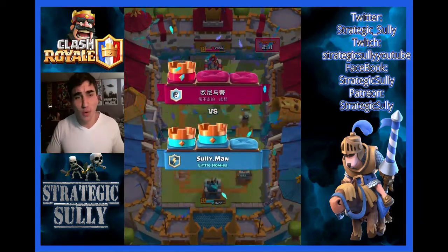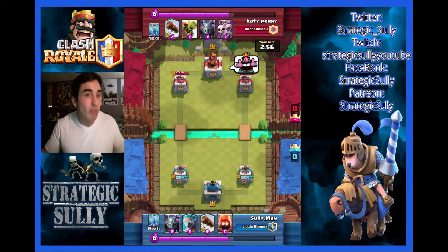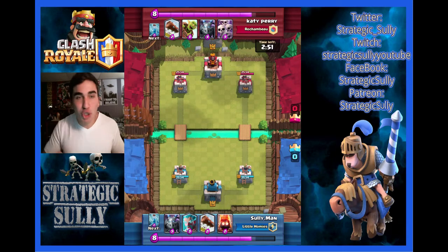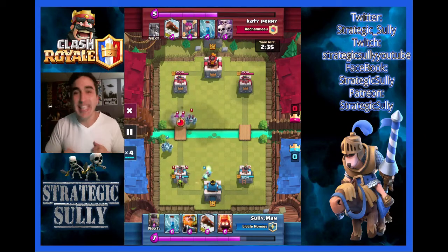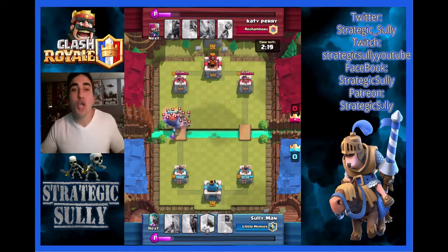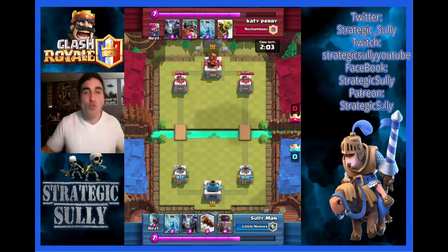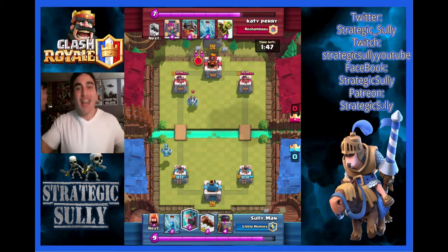Like I promised you guys, we're going against Katy Perry — probably the one and only, the singer in the clan Rochambeau. Crank it into four times speed. Katy could not handle the heat of my deck — it was a whole lot of fun. She put up a good match, props to her. But she can't handle Solo Man, she can't handle the Royal Giant, she can't handle this deck. It's too much for her to even process.